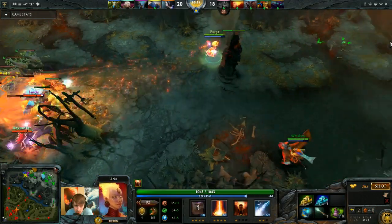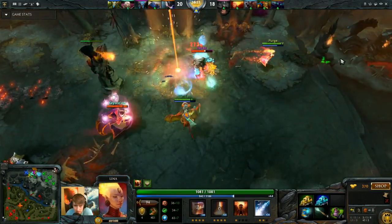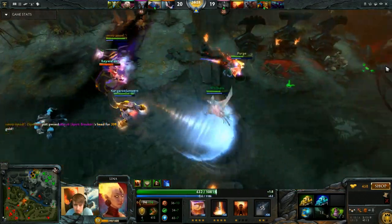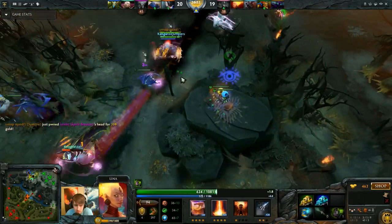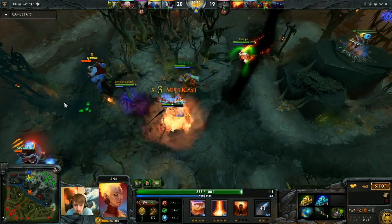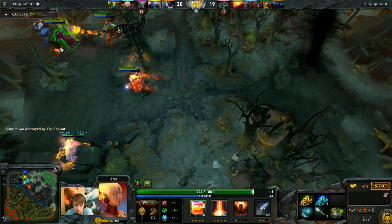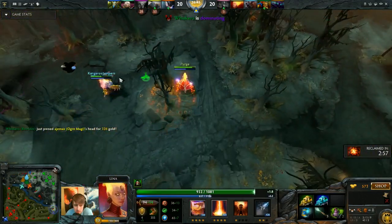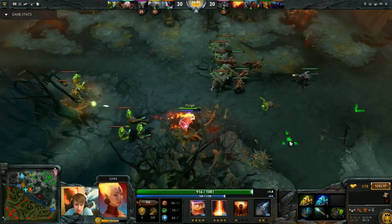I'm gonna sentry the high ground just to make sure they don't have a ward there. I'll put an observer ward on the high ground as well so we can feel a little safer. I'm gonna do a Dragon Slave just to slow down the creep wave a little bit, and now I'm gonna be getting charged. I was able to land the stun. Dyre's top tower has fallen.